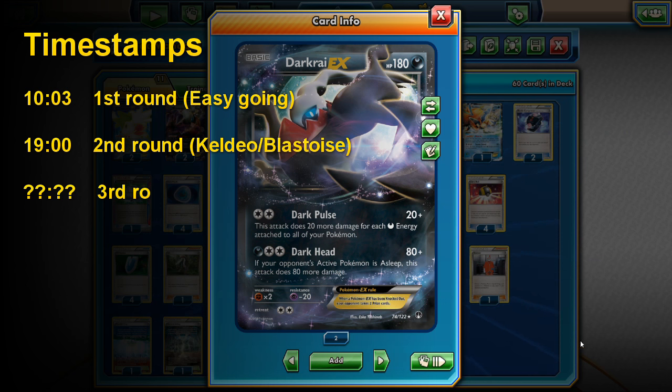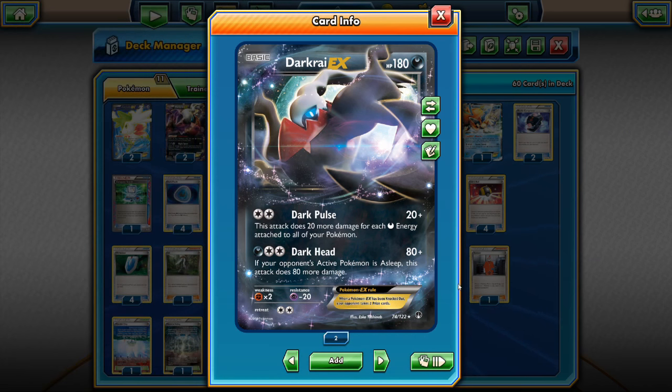This Darkrai list contains 2 different Darkrais. The first one is from the Breakpoint expansion with the Dark Pulse for a DCE — it hits for 20 damage plus 20 more for each Darkness energy attached to all of your Pokemon. This is going to be the main attack of this deck. We are going to try to attach lots of Dark energy to our different Pokemon so that Dark Pulse can hit for quite a bit of damage.